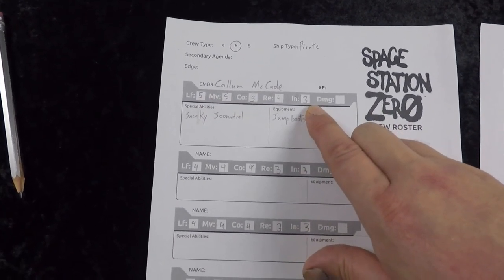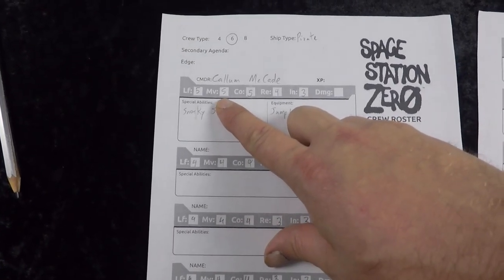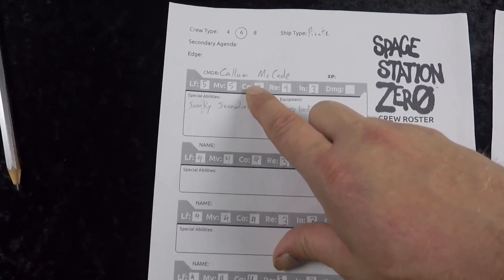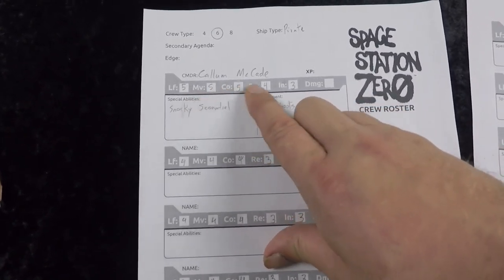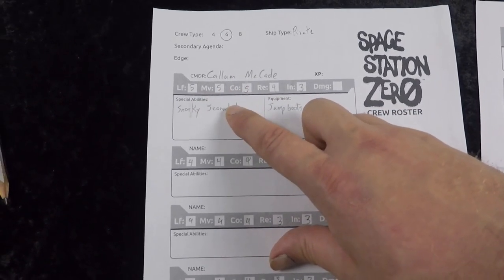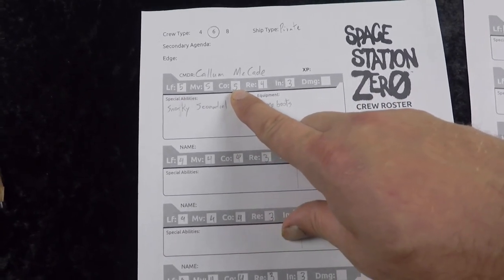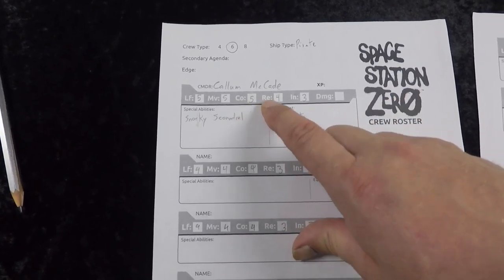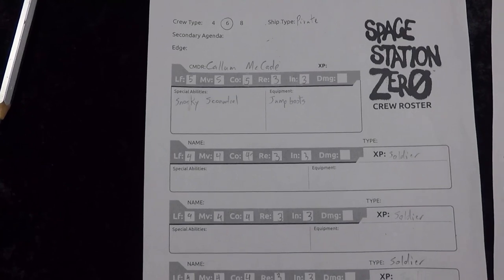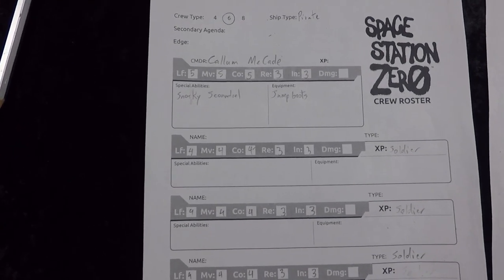My captain's name is Callum McCade. He starts with the same base stat line as everyone else, but gets his ship-type bonus of plus one move, and three additional stat points to spend as I choose. I've given him one extra life and two extra combat, keeping reaction at three.